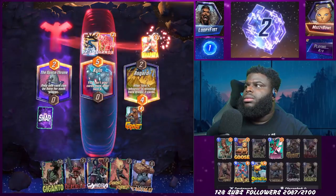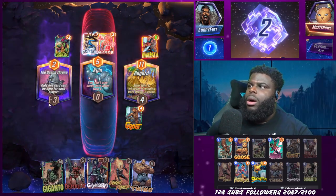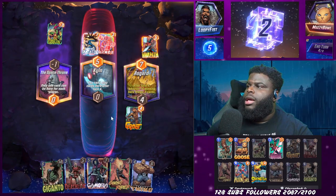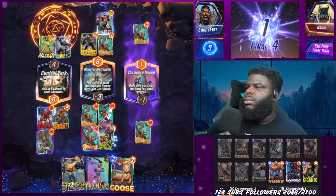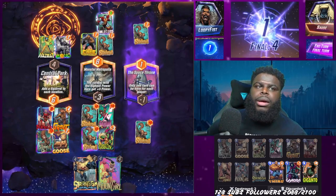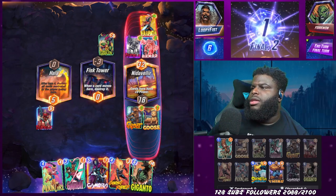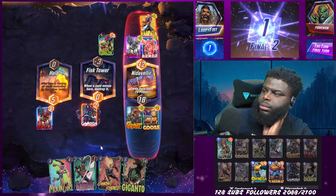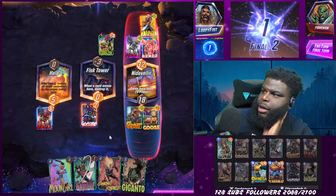Let's get into the first deck, starting with G. I found out very fast that G really just stood for 'god awful deck.' We were having a lot of trouble winning, even though we had Green Goblin, which worked well with the hot location Space Throne. It still wasn't working well for me. We managed to get a clutch after about four to five games, and that clutch was really only because the enemy was running an ongoing deck with War Machine — it just didn't work out for them. In the end we got two cubes, but it was a hard five-point victory.